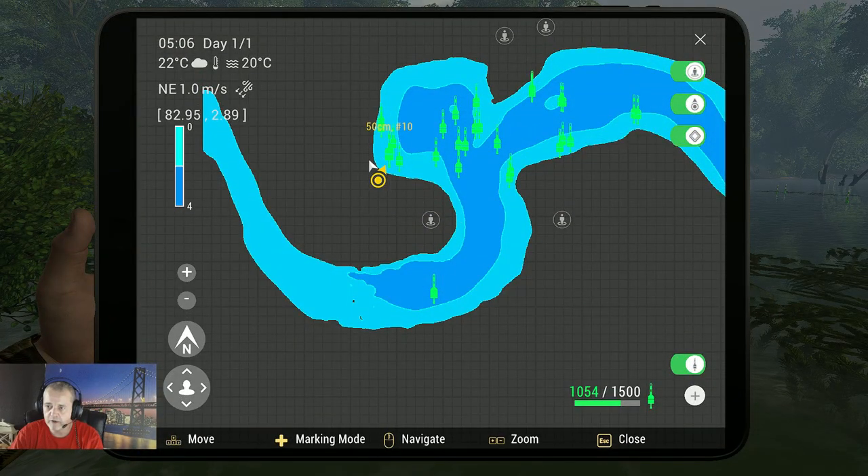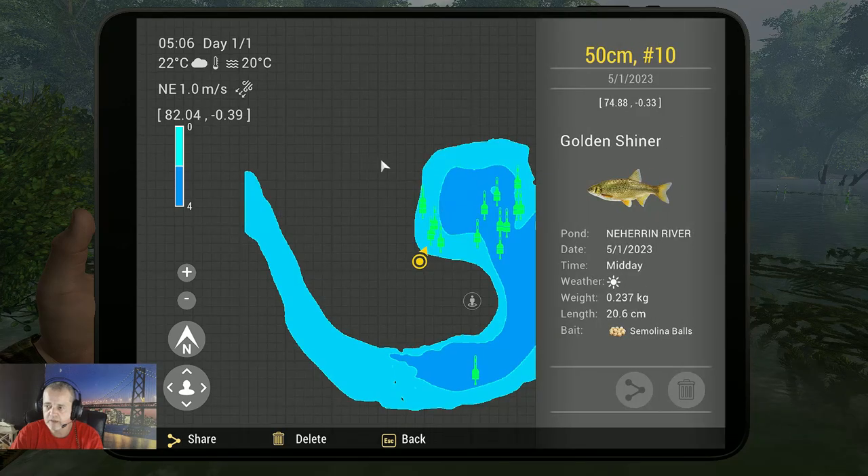Let's go for the marker. It's 50 centimeters deep with a hook size 10 — as you saw in my setup. In imperial that's about 19 inches, with semolina balls. The coordinates are 74.88 at minus 0.33.